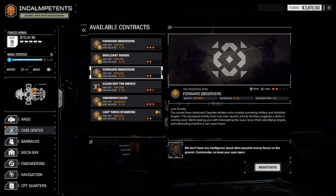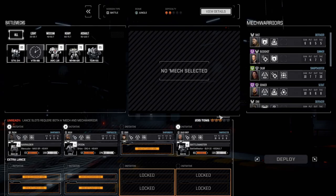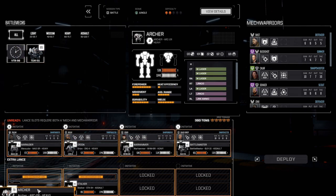We don't have any intelligence about other possible enemy forces on the ground, Commander, so keep your eyes open. I will try. Full money. And yeah, 1x4. Stalker, Warhammer, and Archer.